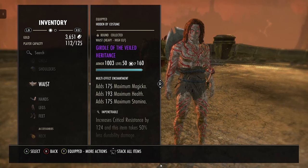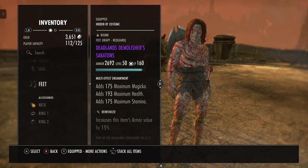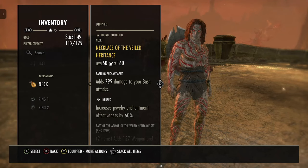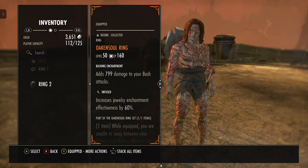The hands are Deadlands Demolisher gauntlets, reinforced with a multi-effect enchantment. The legs are Deadlands Demolisher greaves, heavy, multi-effect, reinforced. The feet are Deadlands Demolisher sabatons, reinforced with a multi-effect. The necklace is Veiled Inheritance, and all three jewellery pieces have the bash enchantment — all infused. We've also got the Ring of the Veiled Inheritance and the Oak Soul ring.